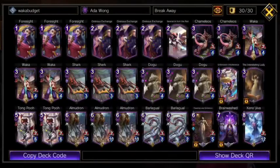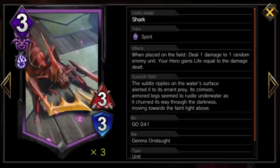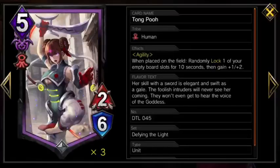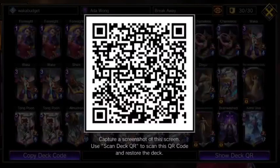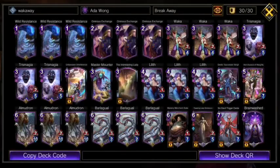I've also got a budget version here for you, which swaps out the epic demons for some other when-placed effects, and Wild Resistance is easy to replace with Foresight. We are still playing the monsters and Wakka for the big payoffs, and we're able to replace all of our big legendaries with a different payoff in the form of the Wind, which has Agility to take advantage of all the buffs. Kamaleos is also another very good way to activate Wakka. I would recommend the deck to anybody who wants a high skill, high impact combo deck.